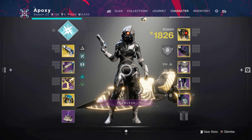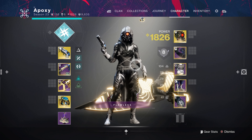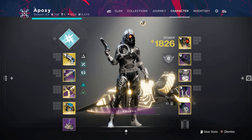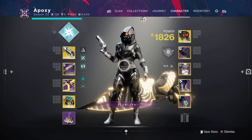And that's all I have for the build today. I hope you enjoyed the gameplay — definitely try out this build yourself. You can really use any combo with the Traveler's Chosen, and this build is just super fun. Wormhusk Crown, all the aspects, fragments, and abilities work really well together, and I had a blast using it. I hope you decide to use it as well. Until next time, my name's Epoxy — peace.